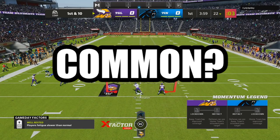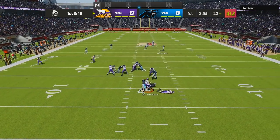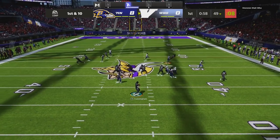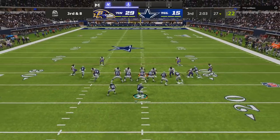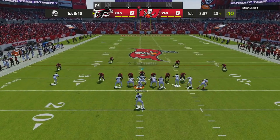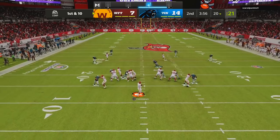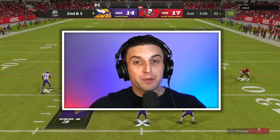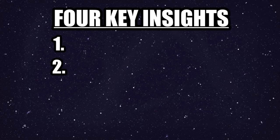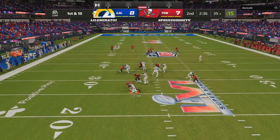What do all top Madden players have in common? They generate pressure. That's the name of the game when you run 4-3 even 6-1 out of any of these playbooks, and there's no formation in Madden 22 that does a better job of getting your players to absolutely fly off the edge. When you run an elite blitz, it forces your opponents to make split-second decisions, which often results in them taking sacks or throwing the ball right to your defenders.